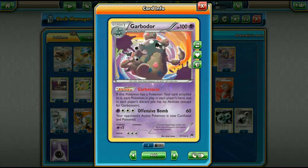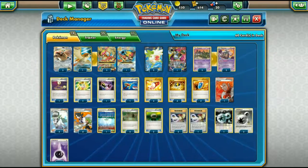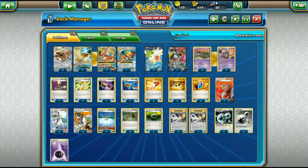Garbodor is super good. It has the ability Garbotoxin: if this Pokemon has a Pokemon Tool card attached to it, all abilities get shut off. This is very good because so many decks rely on abilities, and when you shut them down they just aren't that good. Since we don't really need abilities other than Shaymin and Hoopa early on, Garbodor is going to come in handy.